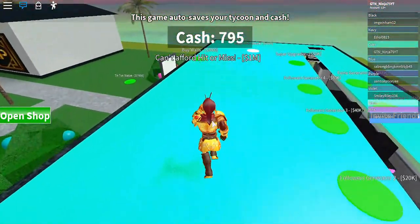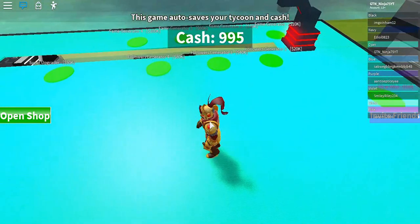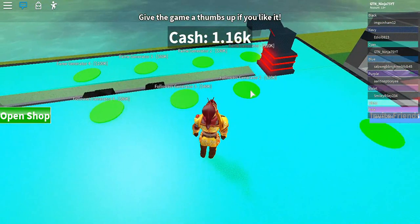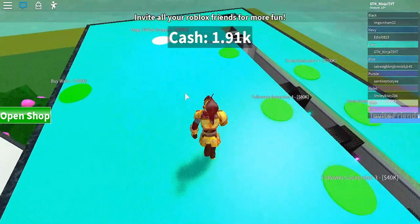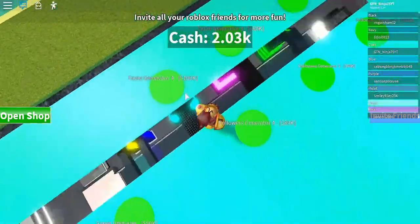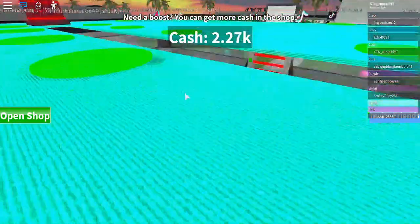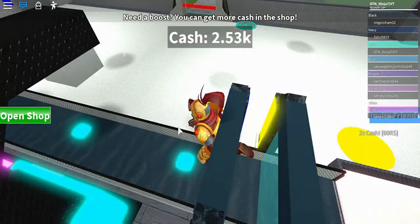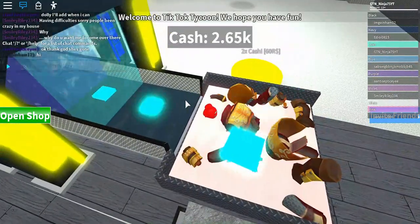I think I'm going to buy the roof and a little bit more — maybe the fame generator and the followers generator one and two. I might also buy followers generator two, not just one. Oh, and now I'm stuck. That looks very weird.